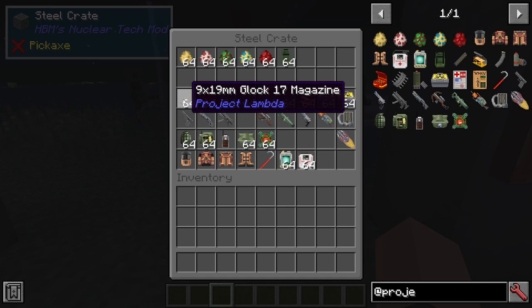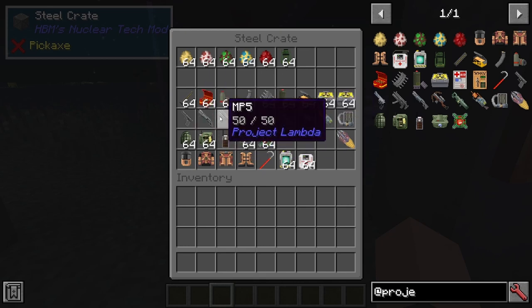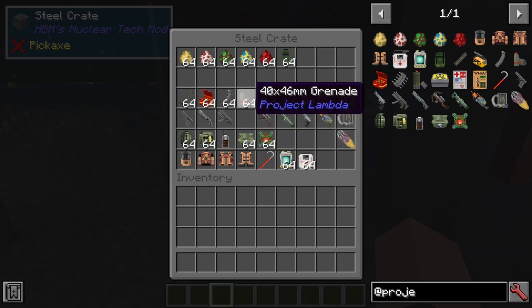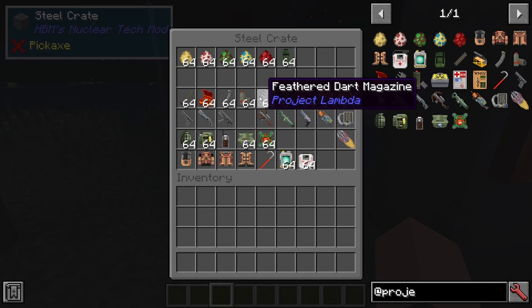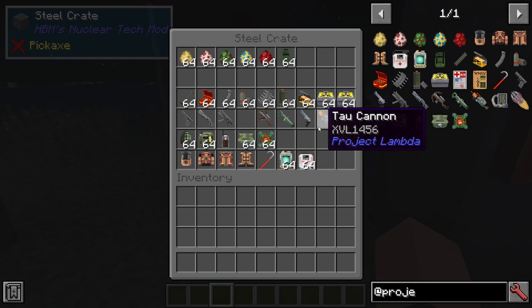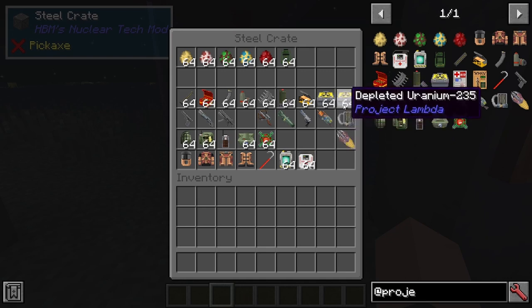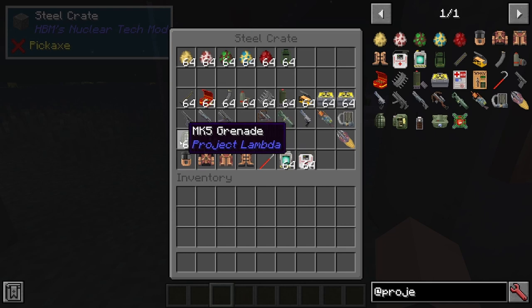We also have numerous weapons. We have the Glock 17 with the Glock magazine, the shotgun, the MP5 which has the 9x19mm MP5 magazine, and also the 40mm grenade which gets launched from the front. We have the crossbow with the feather dart magazine, the RPG launcher which uses rockets, the Colt Python which uses the .357 Magnum, and the Tau Cannon which uses depleted uranium-235, as does the Gluon Gun.